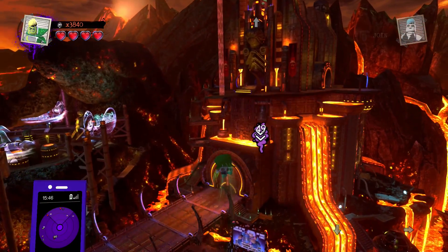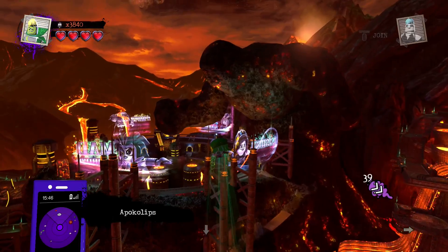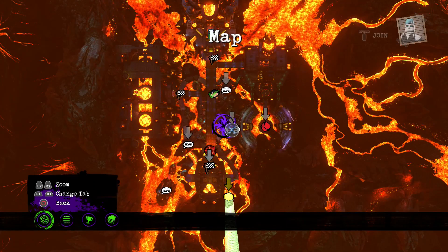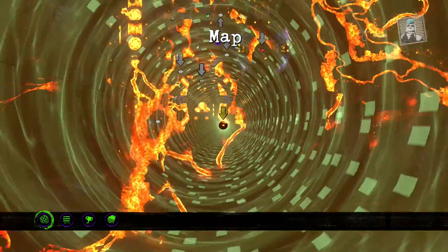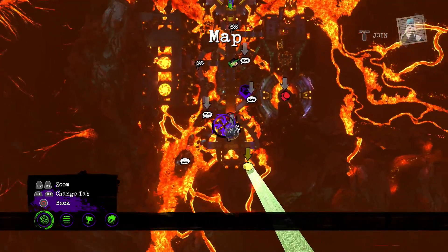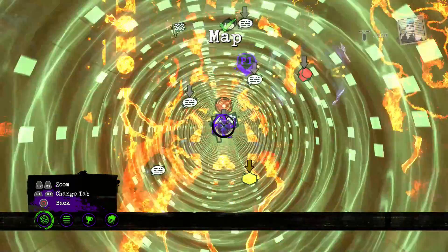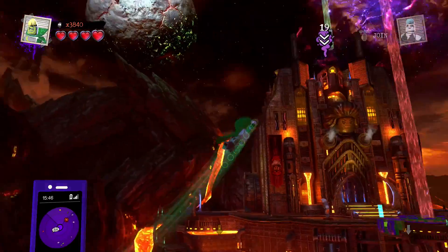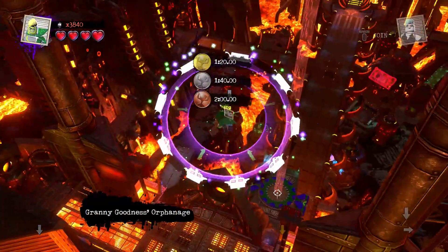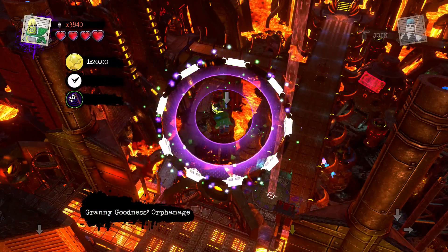Hello ZebraHerd, welcome back to LEGO DC SuperVillains. Today we are continuing our exploration through Apocalypse, hopefully able to explore and collect everything else. I just tried to get the Matrimony and Magma at the end of the last episode and it wasn't working, so we're going to start doing some other things — some races, some missions — and see what happens. Hopefully we can get ever so closer to completing the game.